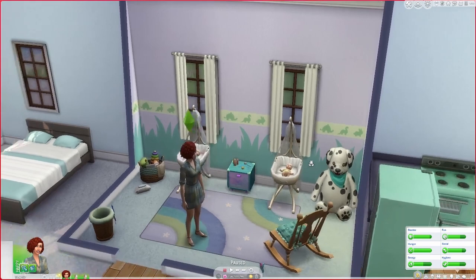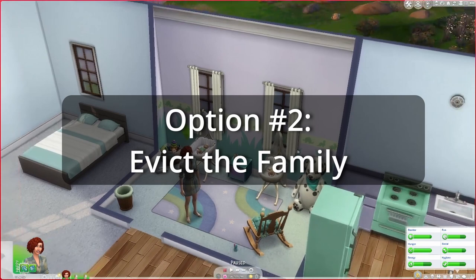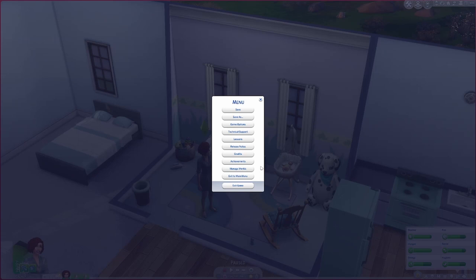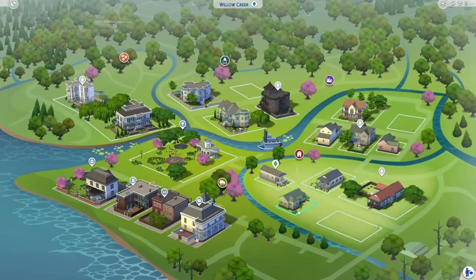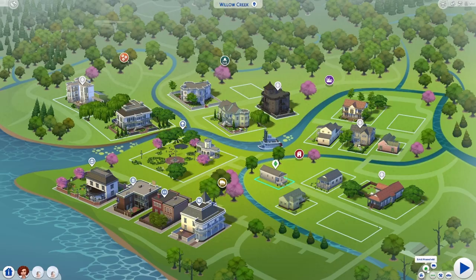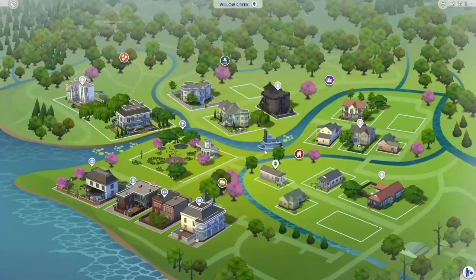Our second option is just to evict the family. You're going to want to evict the whole family this time, not just the babies. We're going to go to Manage Worlds, save and manage worlds, wait for the load, and head off to Willow Creek. We're just going to go down here to Evict Household — yes, I'm really sure I want to evict.